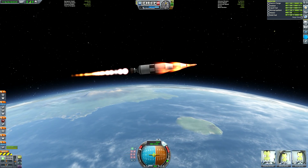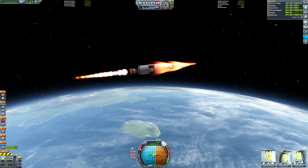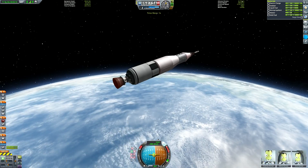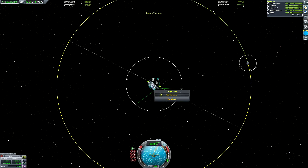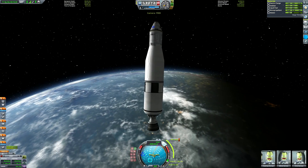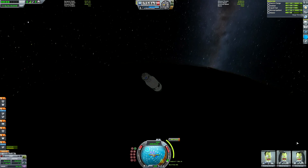You should have gone to the Mun at least once using a normal direct-ascent profile — where there's no rendezvous, the whole ship lands on the Mun and the whole ship comes back. In KSP that actually makes a lot more sense than Apollo style, but it's got a lot less style points — so that's the only real reason to do Apollo style for the Mun. Obviously things like Eve, Tylo, and especially Moho make a lot more sense to do Apollo style.